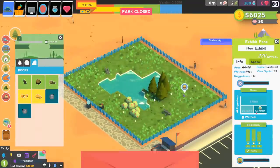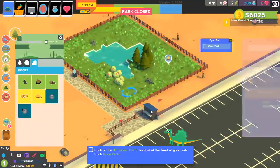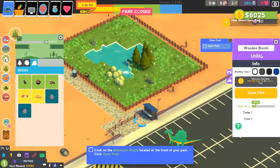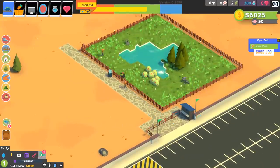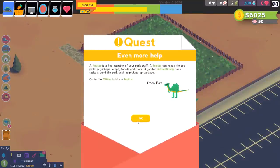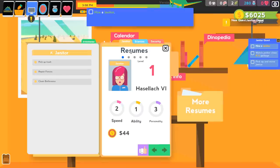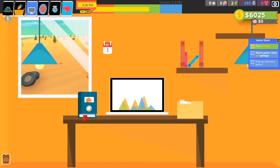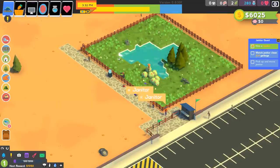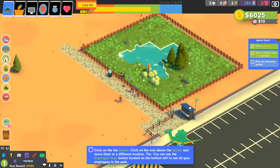Time to open the park so guests can visit. We click on the admissions booth and hit open park — park has been opened. A janitor is a key staff member — they repair fences and pick up garbage. We head to the office and hire a janitor — Dr. Janitor. I've now hired two veterinarians and two janitors. Somebody paid $5 to get in. Nice — we're making money!